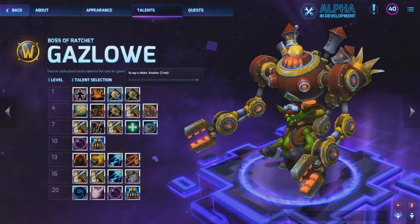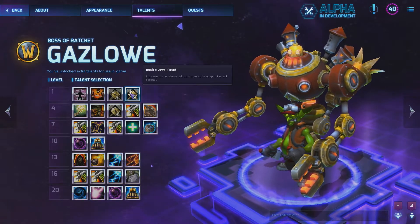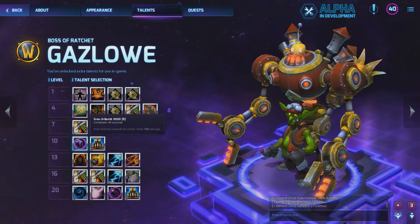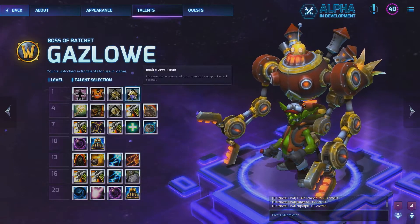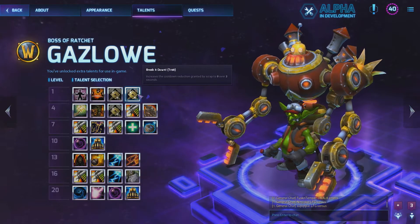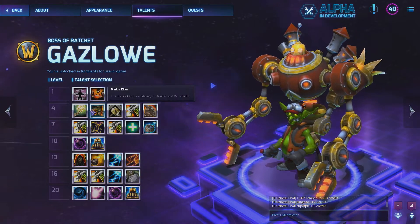Now let's take a look at his talents. At level one, you have pretty much one talent — this one increases the cooldown reduction granted by Scrap to nine over three seconds. You pretty much have to take this. Everything you are in the late game comes down to your ultimate, your Graviton Bomb. Spamming turrets and then salvaging them means you have essentially no cooldown on the ultimate. Cooldown reduction is just too important.